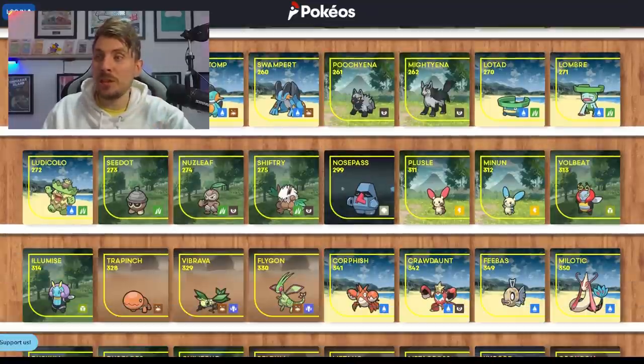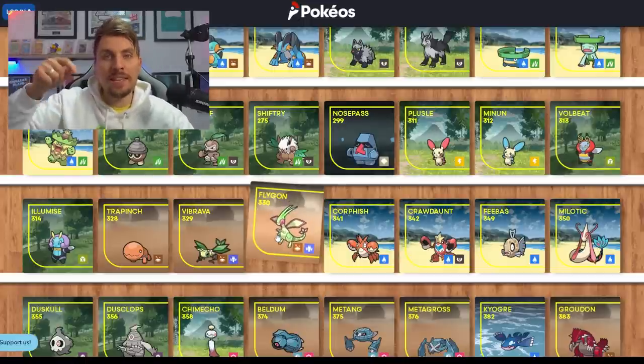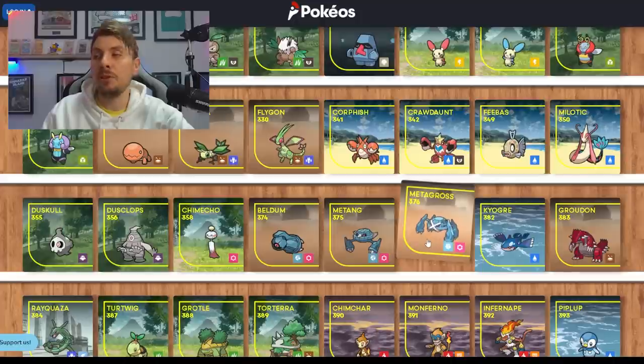There's only one real choice from Generation 3 and that has to be Flygon — big fan favourite, always overlooked, hasn't had any sort of regional form, Mega Evolution or even a Gigantamax form. So in this video today, we are picking Flygon. I think another Gen 3 Pokémon we're going to pick is going to be Metagross — such a great Pokémon. I know it's had a Mega Evolution, but I just feel like it's an iconic Gen 3 Pokémon.